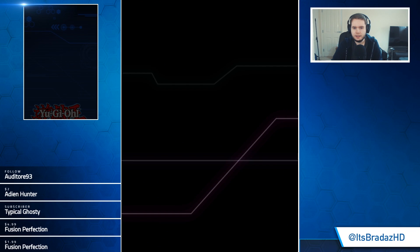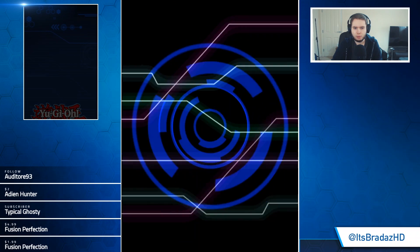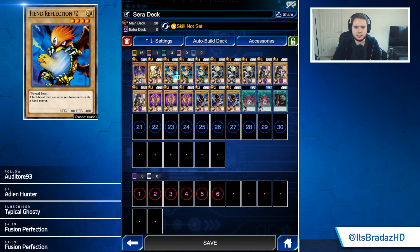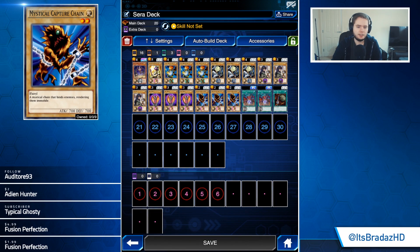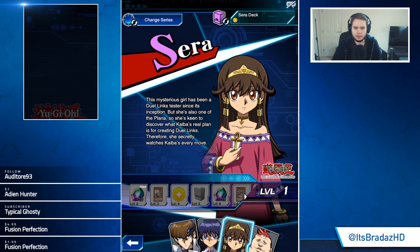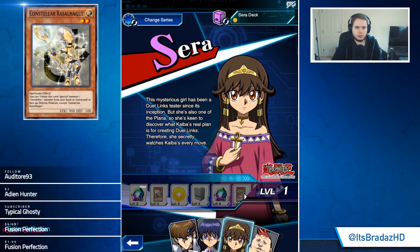Her starting deck is going to be probably Duza and a bunch of vanilla monsters — a bunch of absolute garbage. Then let's go for the cards. First of all, we have Constellar Rasalhague. You tribute this card to special summon one Constellar monster from your hand or graveyard in face-up defense mode, except itself. No tribute to get out one of the level fives or sixes — that's not bad.